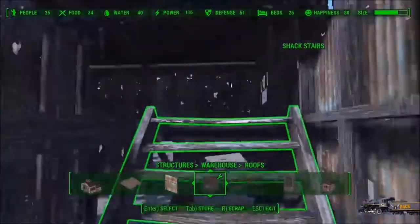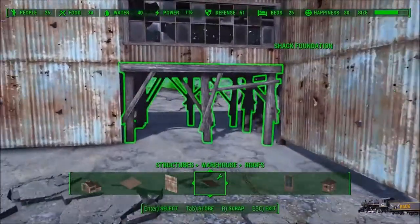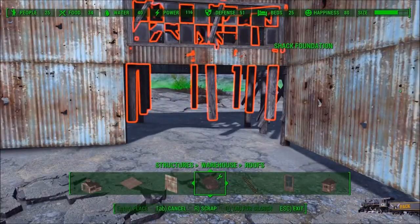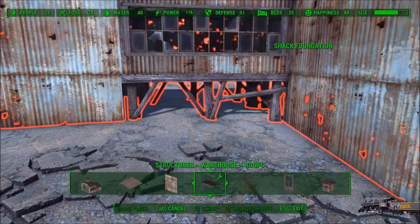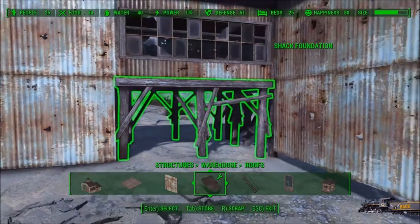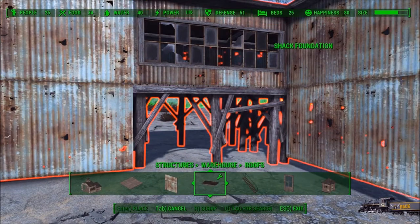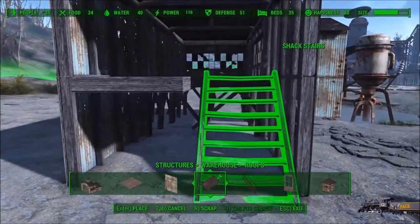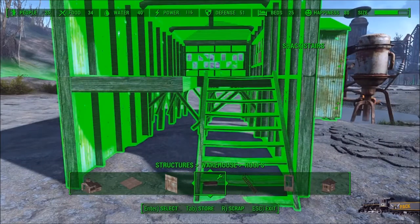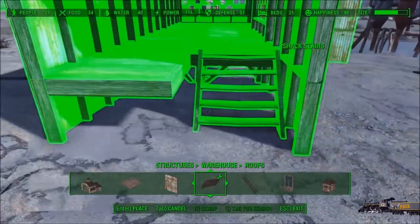You could use some different ones. You can't use the flat ones because you can't get in. But we have to build our steps like this. Now what we can do is we can take this whole thing and sink it down to wherever we need it. There we go, so now we can sink this down to wherever we want it.